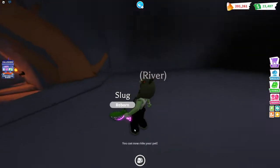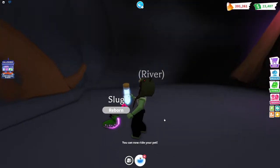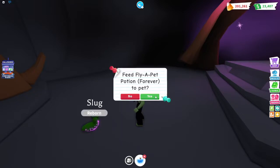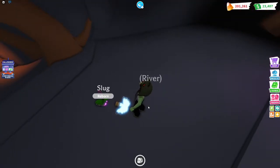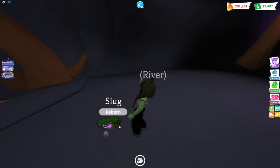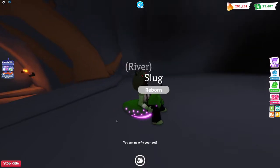I actually don't know what I'm gonna name it. I think I might name it Gooby — I think that's cute. So let's give it the fly potion. This is our fly potion. So cute. Now let's ride it.